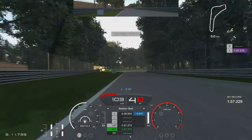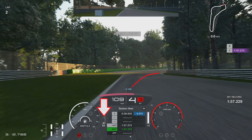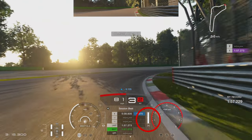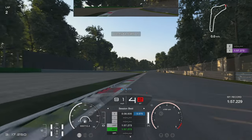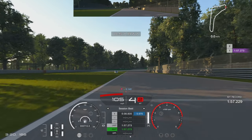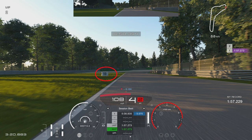Accelerate off the second chicane and now we're going into the first Lesmo, braking just past the 50 board on the left-hand side. Try to get the car rotated, down to third gear, hogging the tight line — use the camber of the corner and get on the throttle as early as you can, because you can really carry momentum out with the way the camber works. Using a little bit of the kerb on the left-hand side — try to avoid it but if you do clip it you can get away with it. I'm braking just before the 50 board, using that as my reference, so as we approach you'll see the braking input going in nice and early.